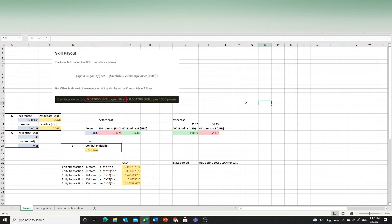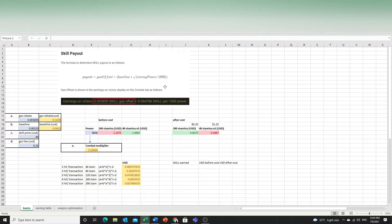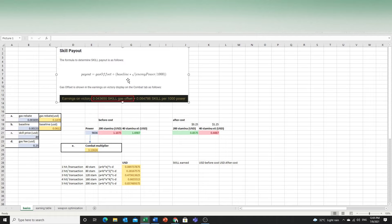From the whitepaper, the skill payout is given by: gas offset plus the baseline, multiplied by enemy power over 1000. The enemy power is based on your power — if you are stronger, the enemy will be stronger as well — plus or minus 10% of your power.